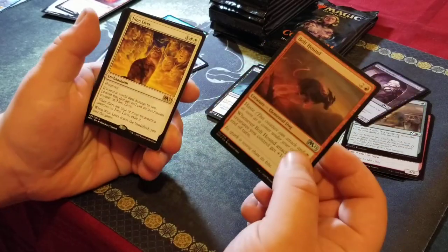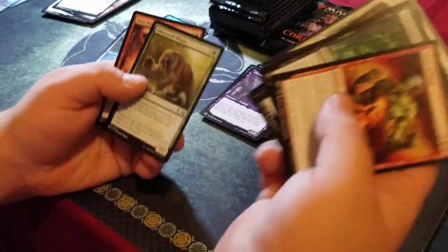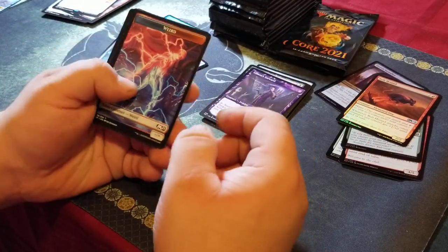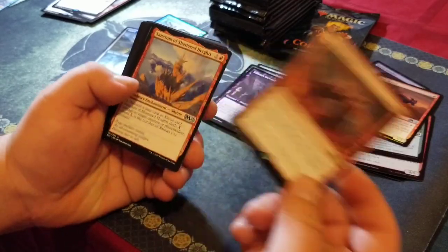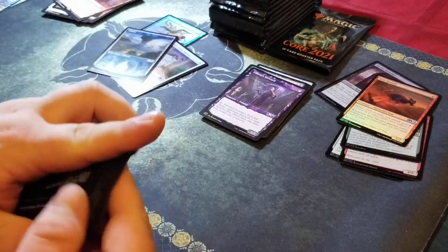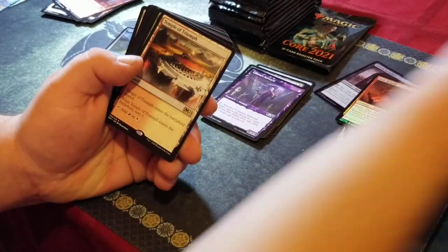Bolt Bend foil and a Nine Lives — full of jank, okay. Commons, Liliana Steward. Love that Kraken sound — a Doom Vision for our rare, Sanctum, some other stuff. Temple of Triumph, Temple of Triumph — not that excited to get that.